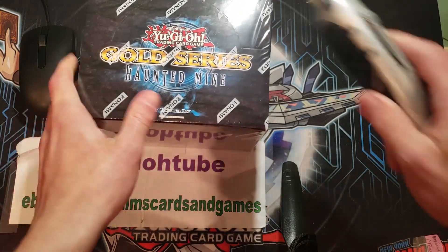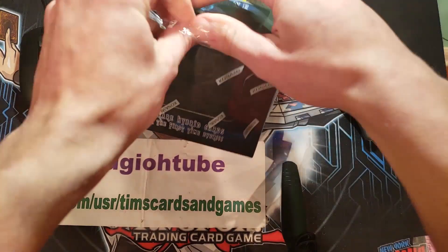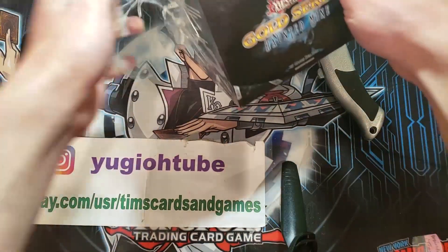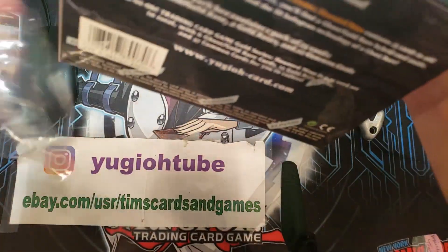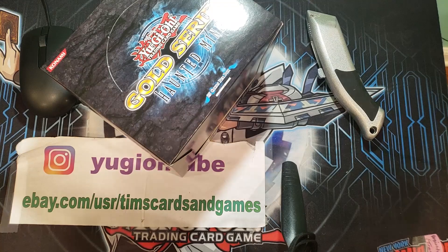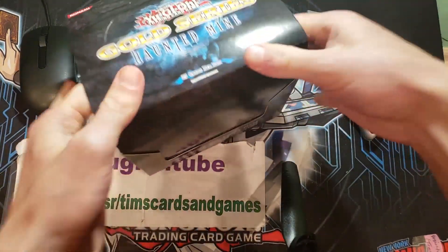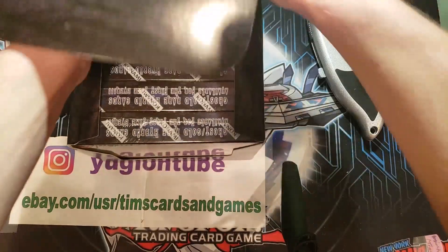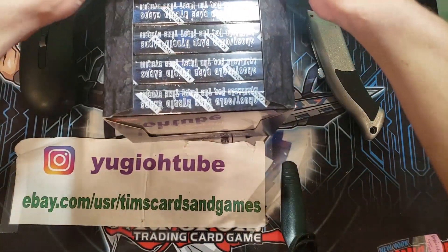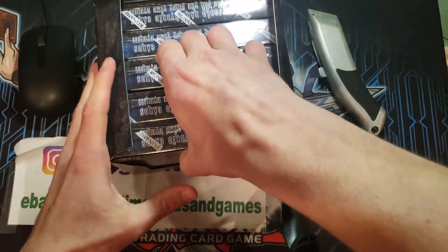Obviously we are looking for the Ghost Rare Blue Eyes White Dragon, but there's so much other stuff — there's Solemn Judgment, Mystical Space Typhoon, and many more that's really going to be fun. There are five mini boxes that we are going to rip right on the channel, so let's take the five boxes out.